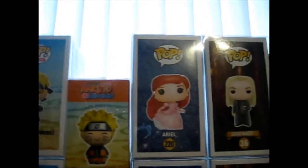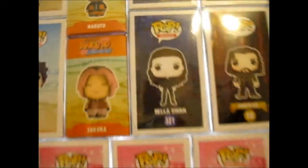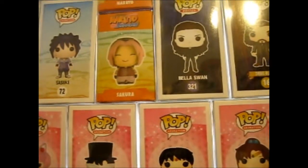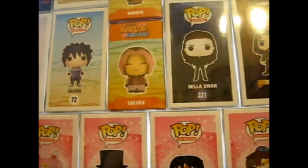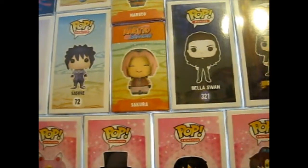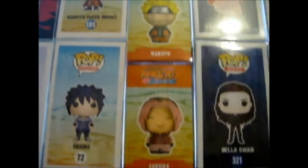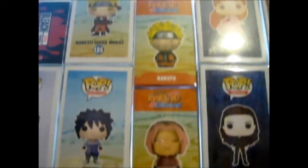We've got Lucius Malfoy and Sirius Black. Then we've got Ariel, that was a birthday present from a good friend. We've got Bella Swan, which I won from an arcade — I had 3,000 plus tickets because I managed to hit a jackpot on a couple of them. And I think there's only two doors I have.